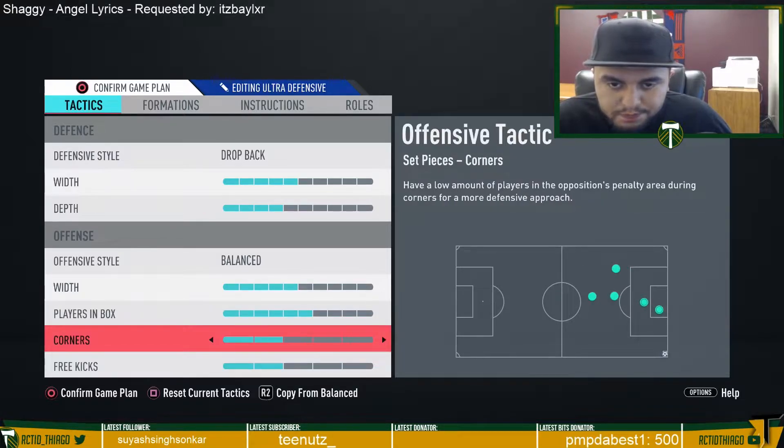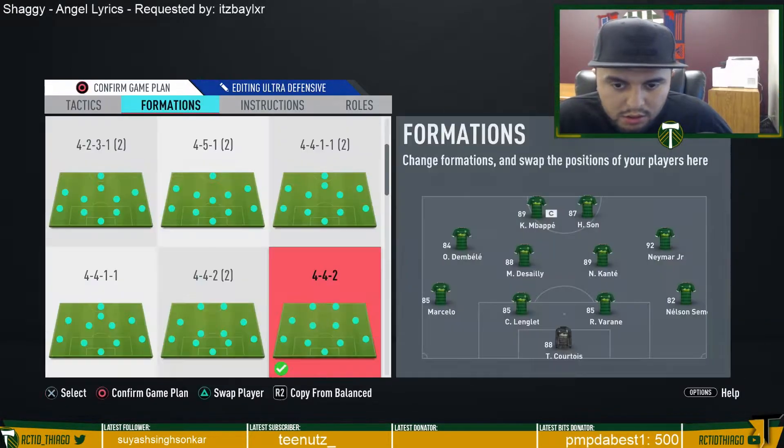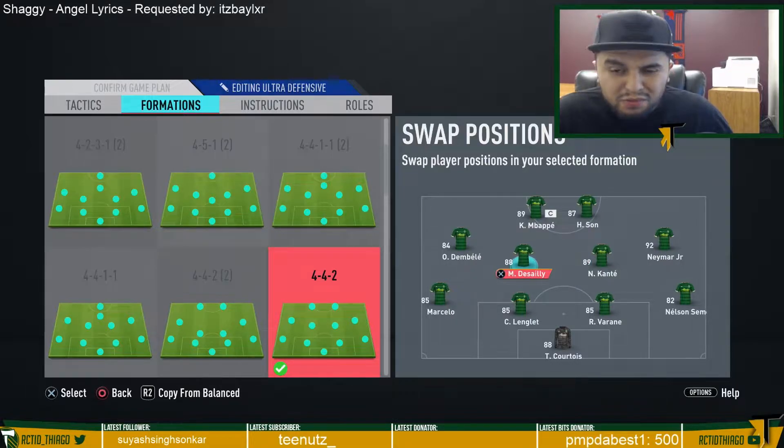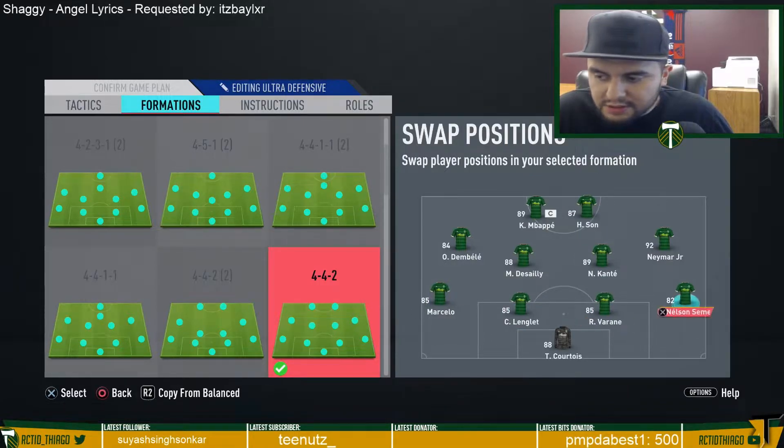Corners and free kicks stay the same. For the team setup, I put Iniesta and Kante at the CDM spots — both very defensive players. At times it may be difficult to create chances with them, but their defensive presence is why I have them there. The defense stays the same.